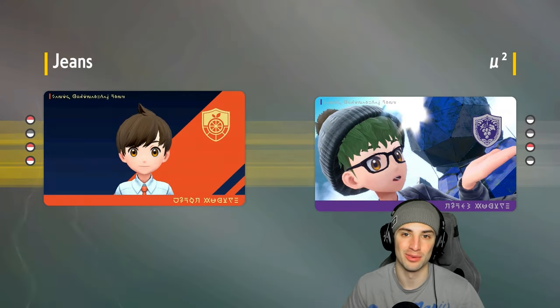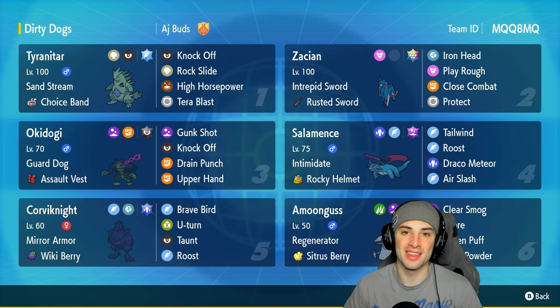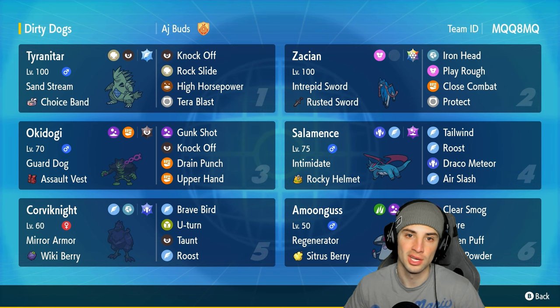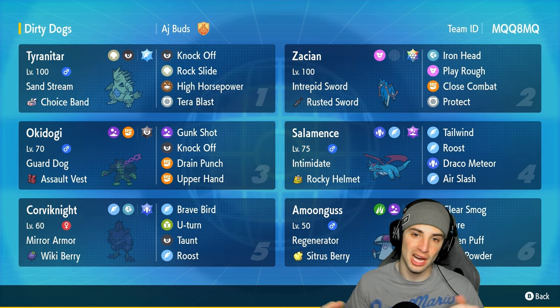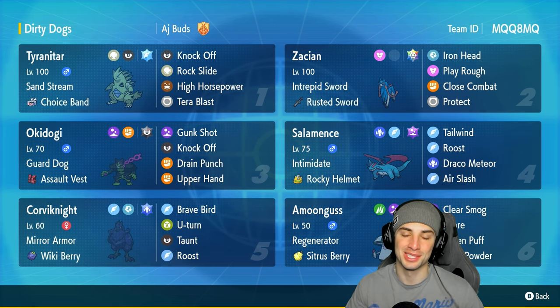We love this Zacian team today, especially with the stellar tera type. We made an insane read at the end there to get the big time win taking out Rayquaza with Close Combat, predicting the Normal tera type. The scene was a lot of fun — Tyranitar is one of my favorites of all time, Okidogi was an absolute dog in today's video, and we had Salamence, Corviknight, and Amoonguss. We didn't even use Corviknight, but it's there for nice bulkiness and has Mirror Armor. That's gonna be it for today's video — if you enjoyed the content smash that like button, and if you didn't, click that big red subscribe button so you know when all my videos go live. You guys rock — catch you on the next one, peace out!